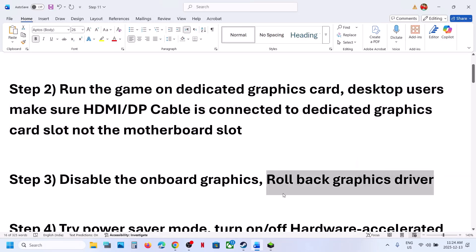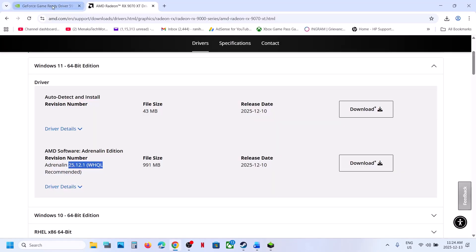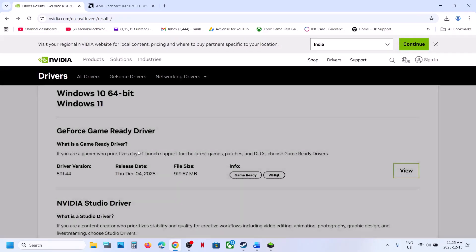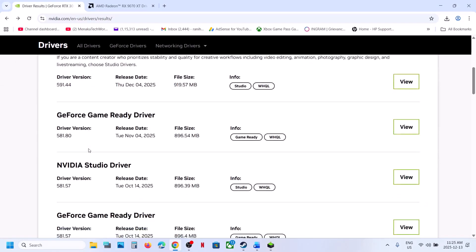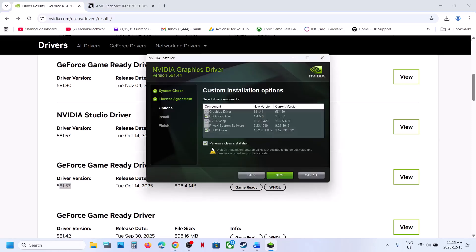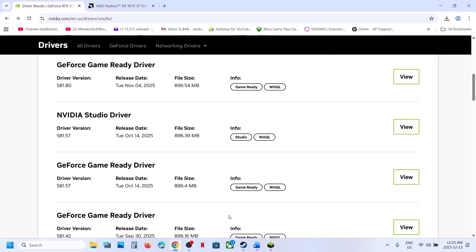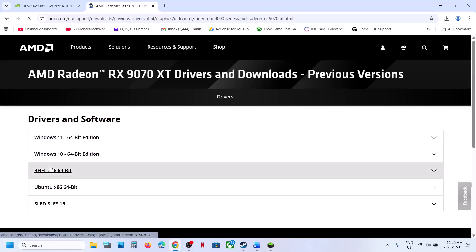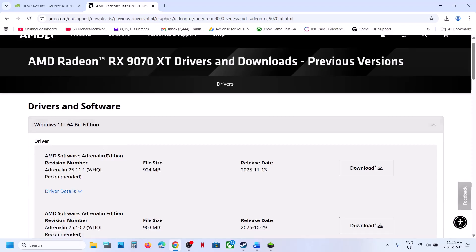The next step is to roll back the graphics driver. If the latest graphics card driver is not working, after you select your graphics card and operating system, you can click on View Previous Versions. Try installing an older graphics card driver — click Download and install it. Make sure to perform a clean installation, then restart. AMD card users can do the same thing: after selecting your graphics card, click on Previous Versions, select your operating system, install the older graphics card driver, then restart and check.